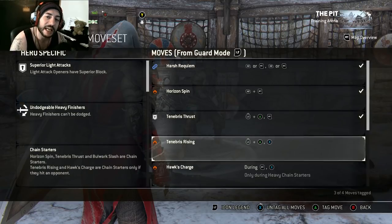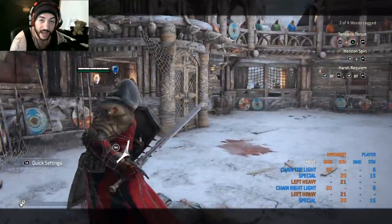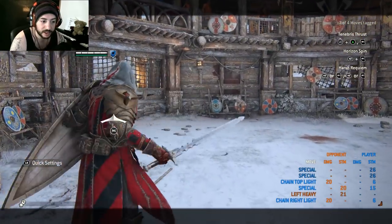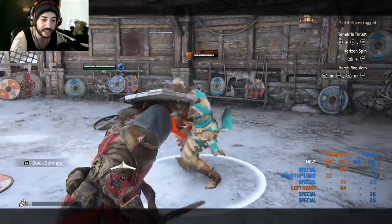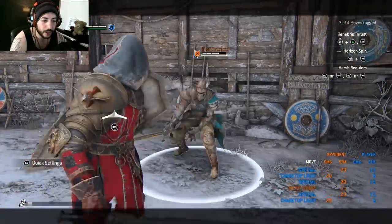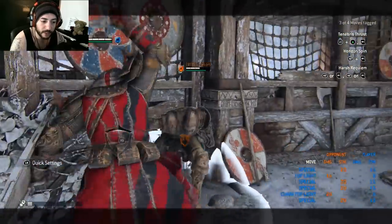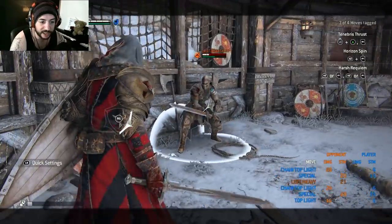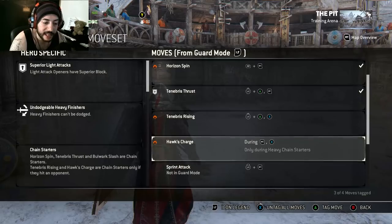Next is Tenebrous Rising — his bash. It's a dash-forward guard break that confirms into a free light attack: dash forward, guard break, free light. The bash has very short range but you can delay it slightly — go straight away or delay it to the last second of the dodge. Either way, if you land the bash the light attack is free. It's the same speed as Conqueror's bash — the pressure is amazing.